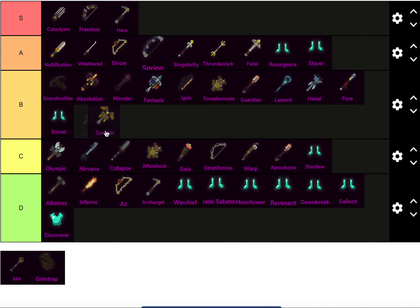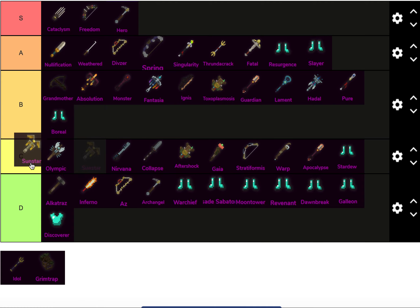Sunstar — probably either low B tier or high C tier. In comparison to Fantasia, I think Sunstar is like a worse Fantasia, but people use Sunstar for fast hybrid a lot. If you're comparing Sunstar fast hybrid to Fantasia, it's kind of hard to measure the DPS. In the hands of a skilled player, Sunstar could be better than Fantasia, but in overall power, I think Fantasia probably beats it.